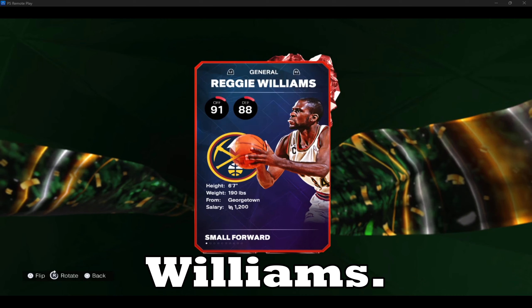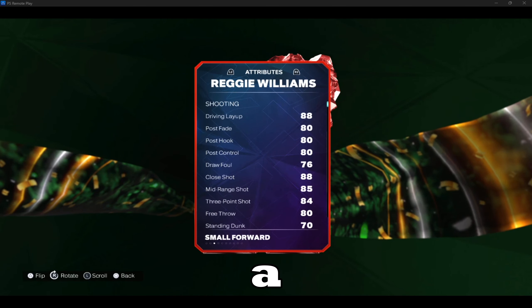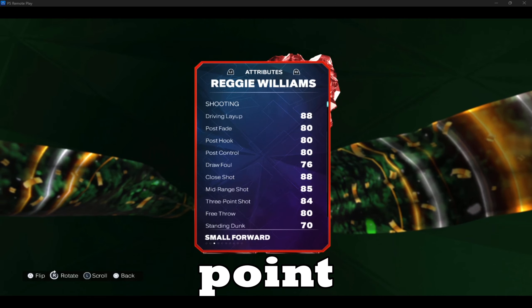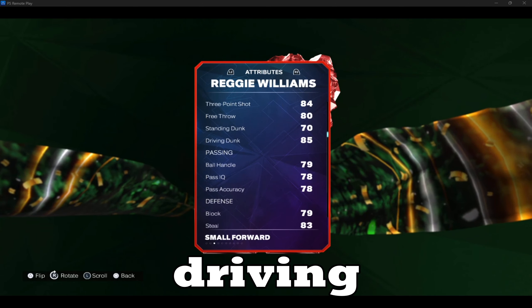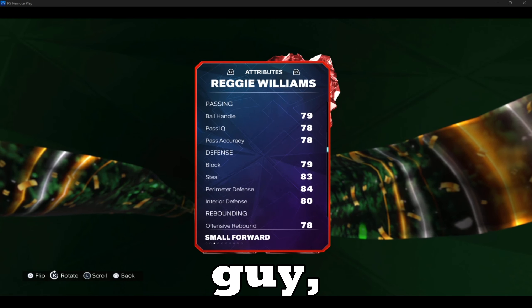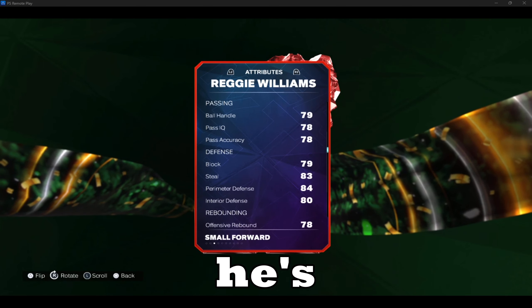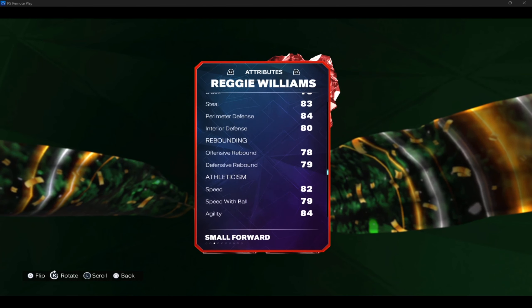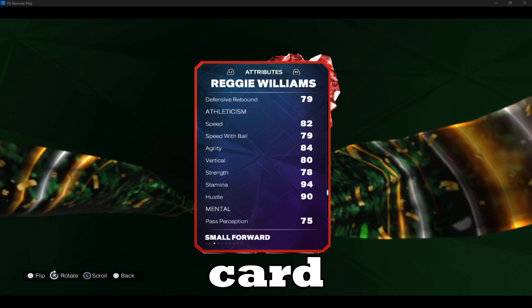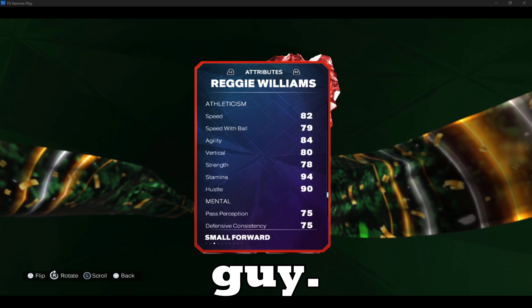At number eight, we got Reggie Williams. He is 6'7", a little better for a small forward. Driving layup is great, three-point shot is great as well, and he has a great driving dunk. Ball handling isn't great, so he's more of a three-and-D guy, which isn't a problem. Defensively he's solid, and he is faster than Jay. Agility's a little lower, but he is still a really good card defensively as a three-and-D guy.